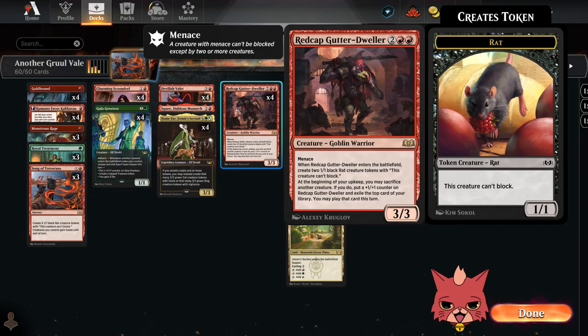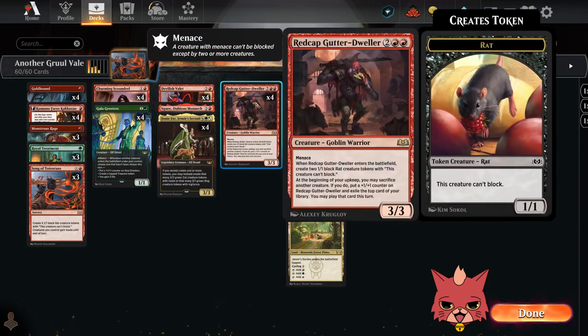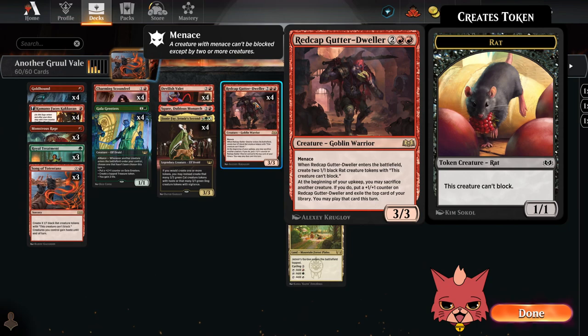Redcap Gutter Dweller is a four mana 3/3 with menace, and when it enters the battlefield you create two 1/1 black rat creature tokens with 'this creature can't block.' So it's four mana, get three creatures on the board, and then trigger that alliance three times over on the Valet. It also has a bottom ability: at the beginning of your upkeep you may sacrifice another creature — if you do, put a +1/+1 counter on Redcap Gutter Dweller and exile the top card of your library; you may play that card this turn. Pretty solid four drop. Sacrificing those rat tokens to that ability could really come in handy just to see more off the top.